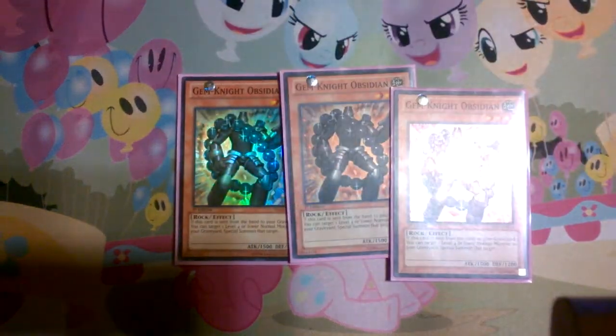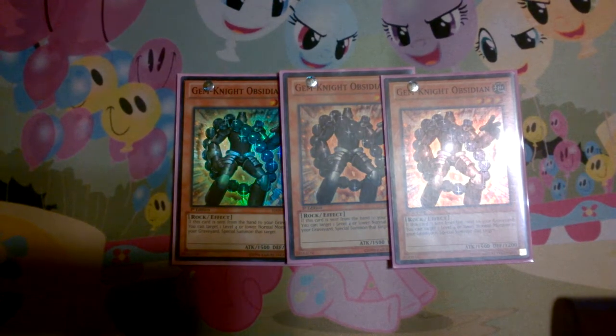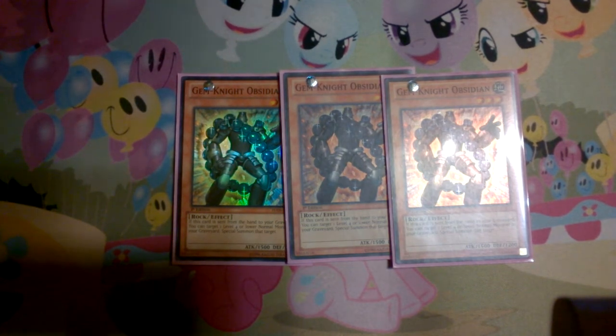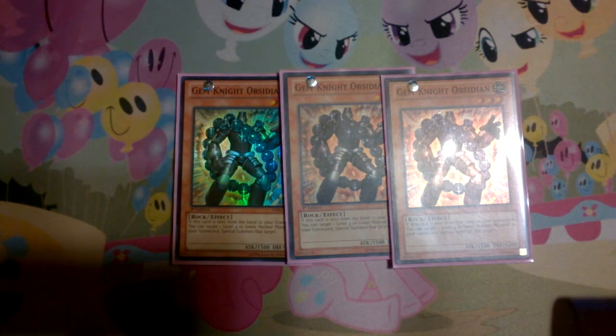Next we have three Obsidians. When he is sent from your hand to the graveyard in any way — it doesn't have to be by effect or cost, it can be by either — you can special summon one of your level 4 or lower normal Gemnite monsters. So he's really good for when you're going for that OTK push, just getting more on the board, or getting that extra monster you need for an Xyz. He's got 1500 ATK, which is not bad for a level 3 monster. I'll run him at three.